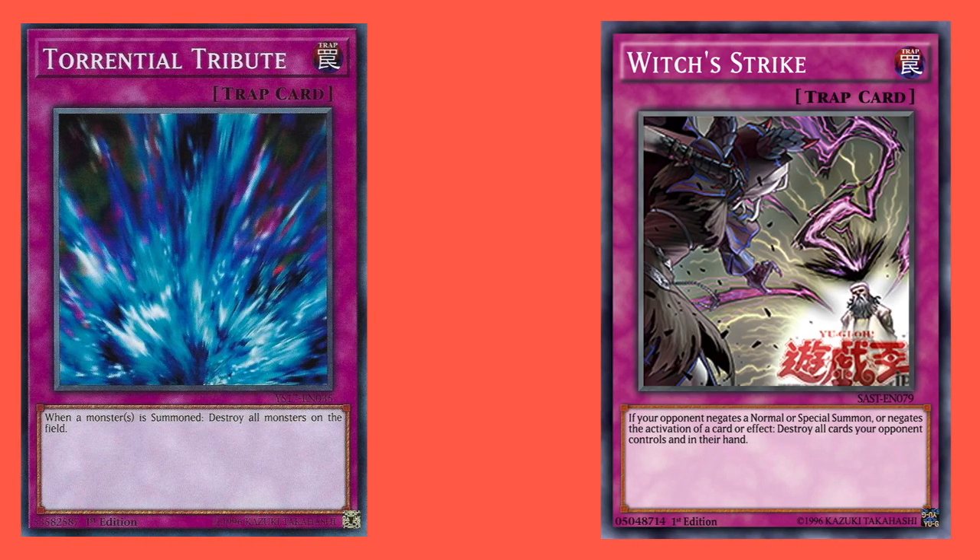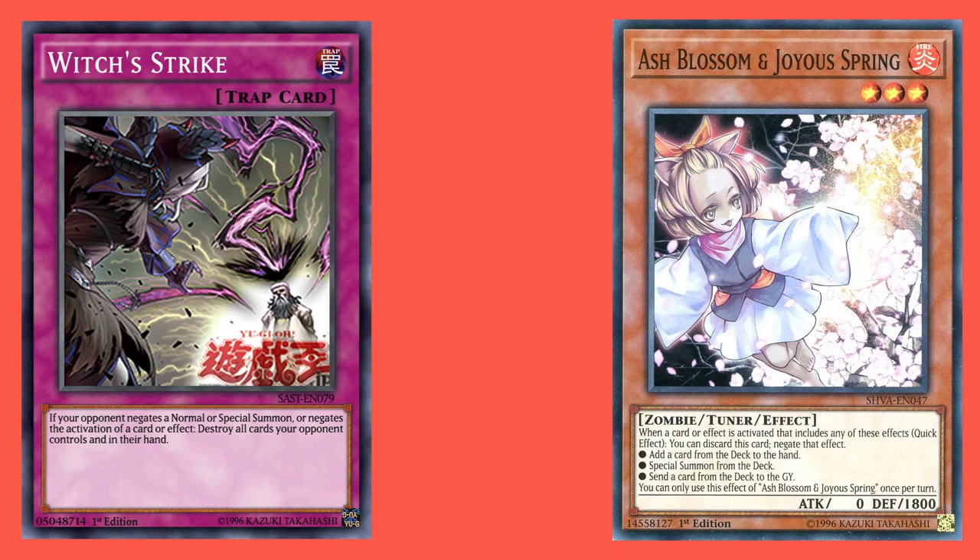The second question is: could you use Witch's Strike in the chain following the activation of a card such as Ash Blossom and Joyous Spring? The answer is no. The reason is that Ash Blossom and Joyous Spring does not negate the activation of a card or effect — it negates the effect of an effect, or the effect of an activation.